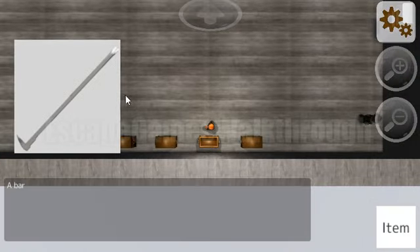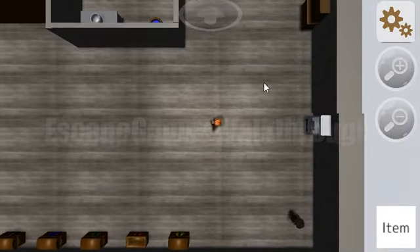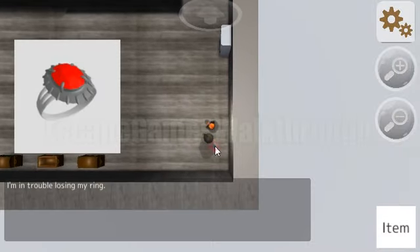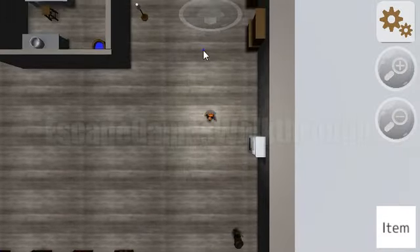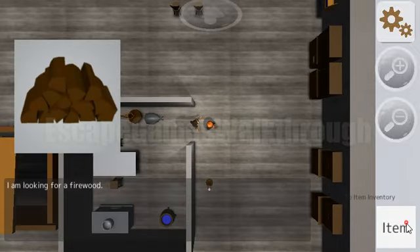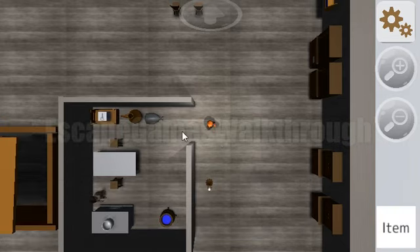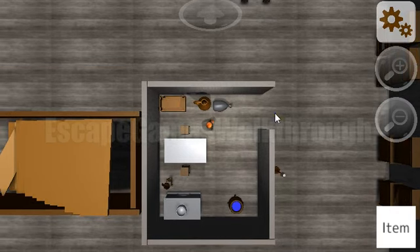We've opened it and found a bomb. Now let's go here — this man wants a ring. This area has firewood which we already have. We've also found matches and here's a bottle opener.